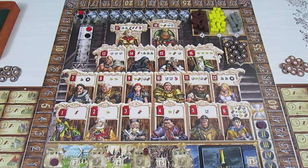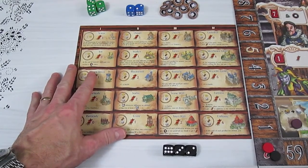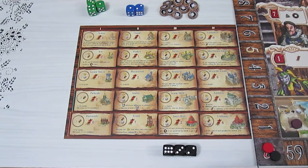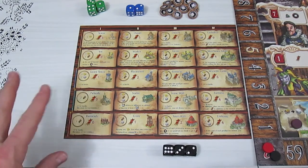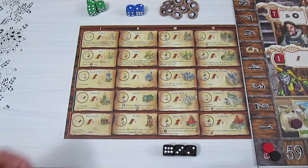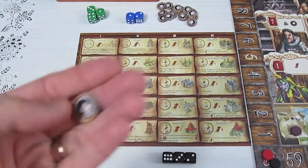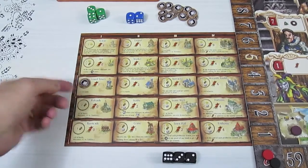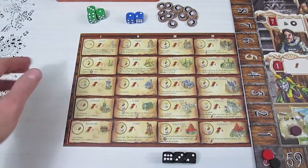Let me show you a player board up close. Each player gets one of these when they start the game, and it can play up to five players. There are five different colors with three dice each per character. There are also little tokens here that go onto your play mat to show which buildings you've built, and when you build a building they have special abilities.